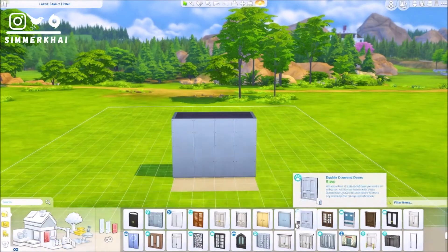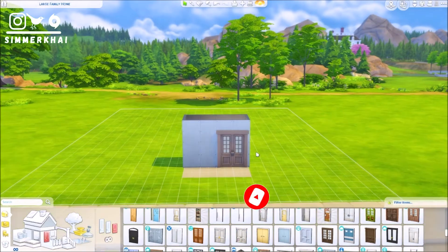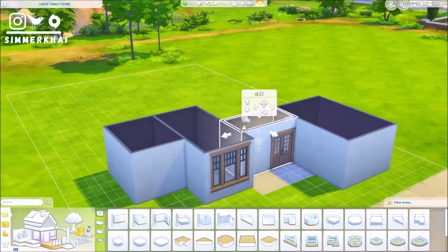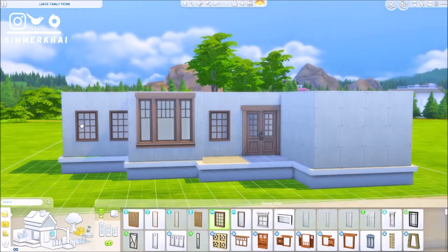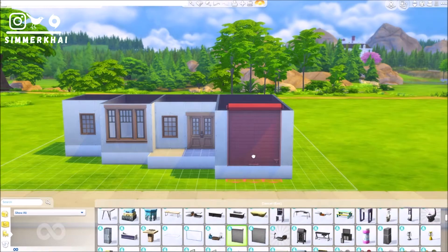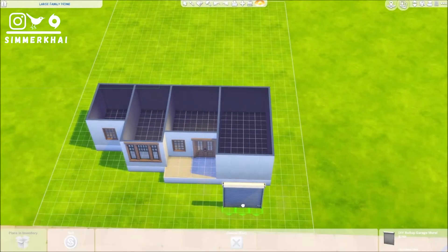Welcome to a brand new speed build video. Today we are going to be building a large family home in the world of New Crest, which is the world that came with the base game — an empty world where you can create a lot of houses. This lot is a 30 by 20 lot and I believe it is called Hillside Highlands, though I'm not entirely sure because I changed the info tab to 'large family home' when I built this.